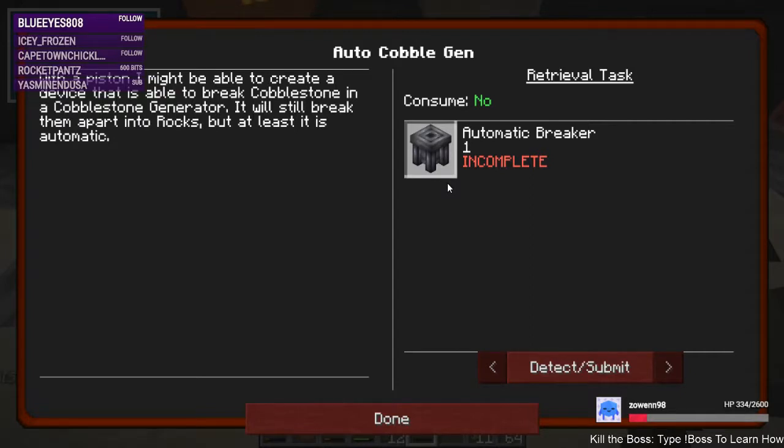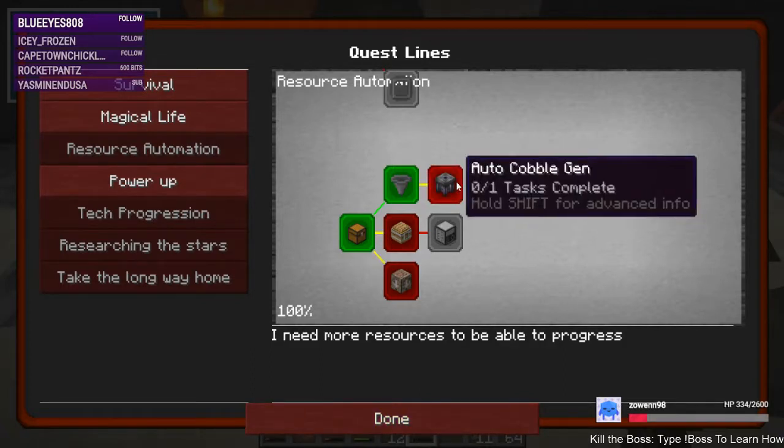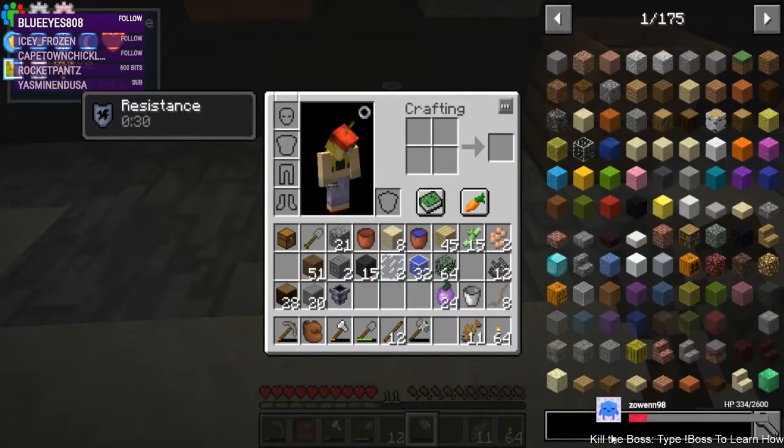With a piston I might be able to create a device that is able to break cobblestone in a cobblestone generator. It will still break them apart into rocks, but at least it is automatic. I've not been using the rocks for much — so essentially this is a gravel maker. I know you can glue the rocks back together to make cobble, but why when you can just spend five minutes with your Bane of Cobble and get a decent amount.